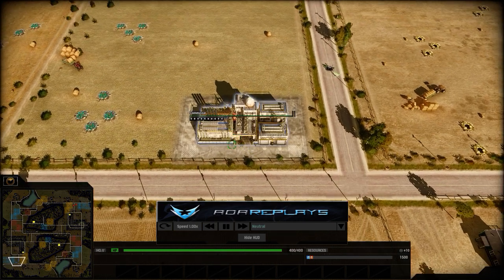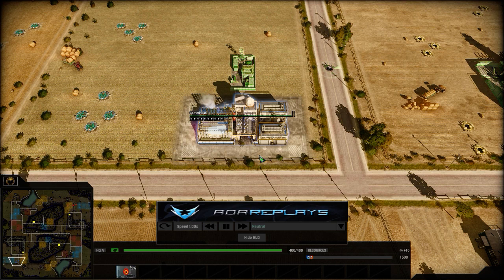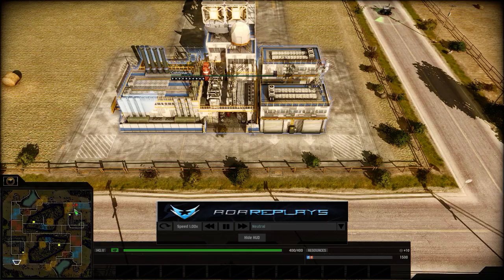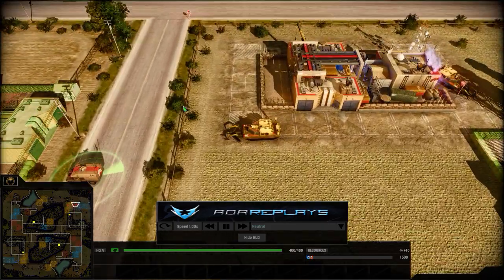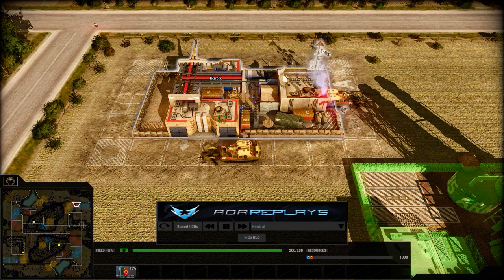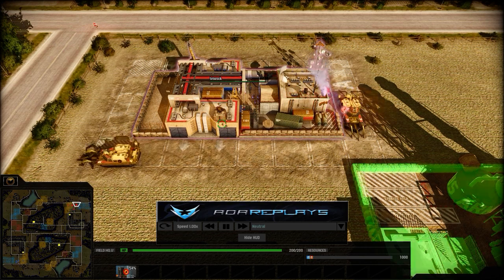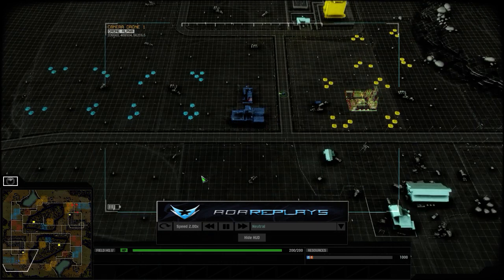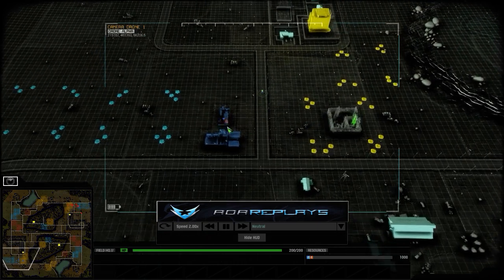Hello and welcome to another Rangaroo Cars with me Rangaroo. Today we are doing a 1v1 on Battleside 0. On the bottom side in blue, playing as Chimera, we have the Commissar, and at the top right in red, playing as United States of America, we have Let's Rock — a very fitting name for a US player.